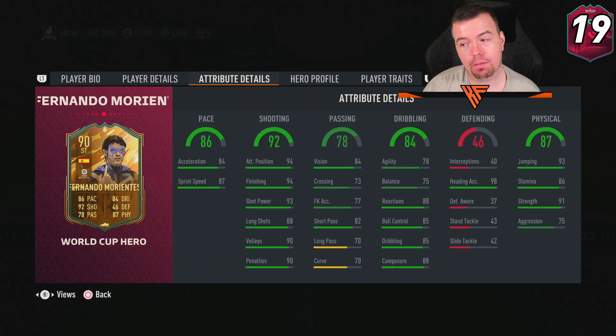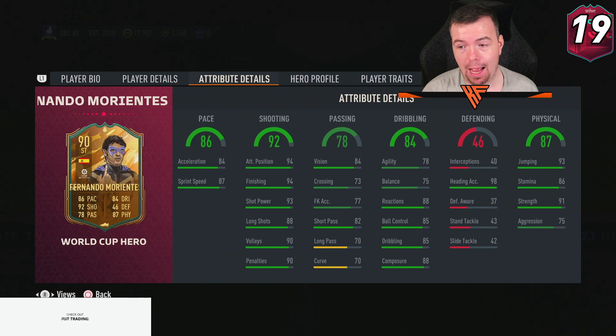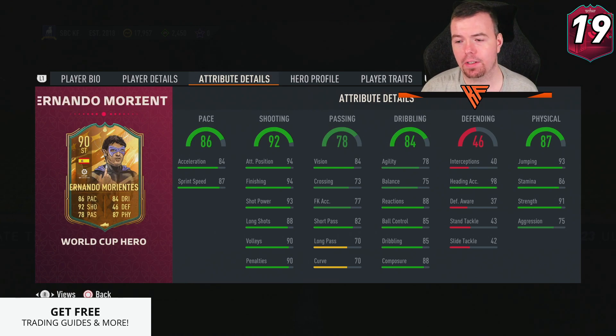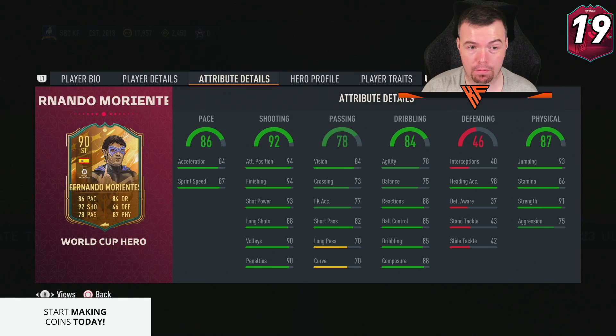In-game stats are very good for certain things. We've got 84 acceleration with 87 sprint speed, 94 attacking positioning and finishing, 93 shot power, 88 long shots, 90 volleys and penalties. For passing: 84 vision, 73 crossing, 77 free kick accuracy, 82 short passing, but 70 long passing is a bit low and 70 curve is not the greatest.